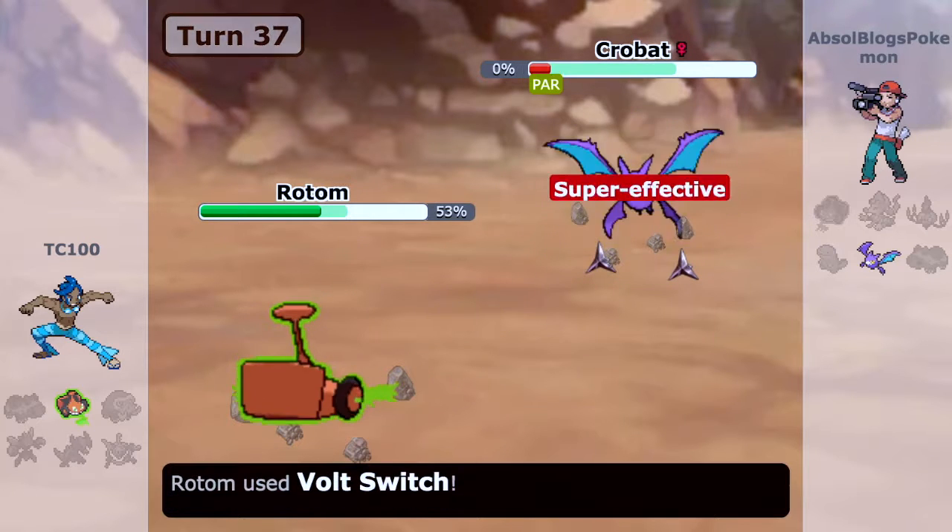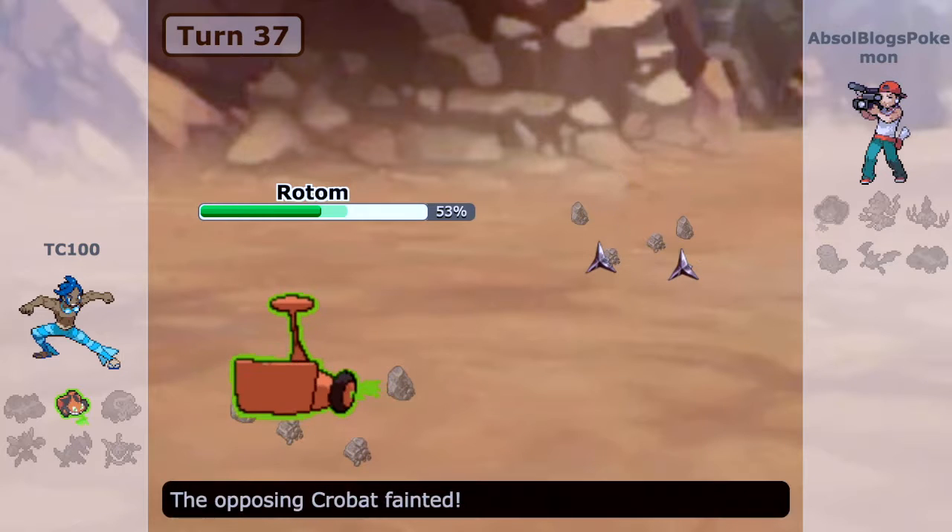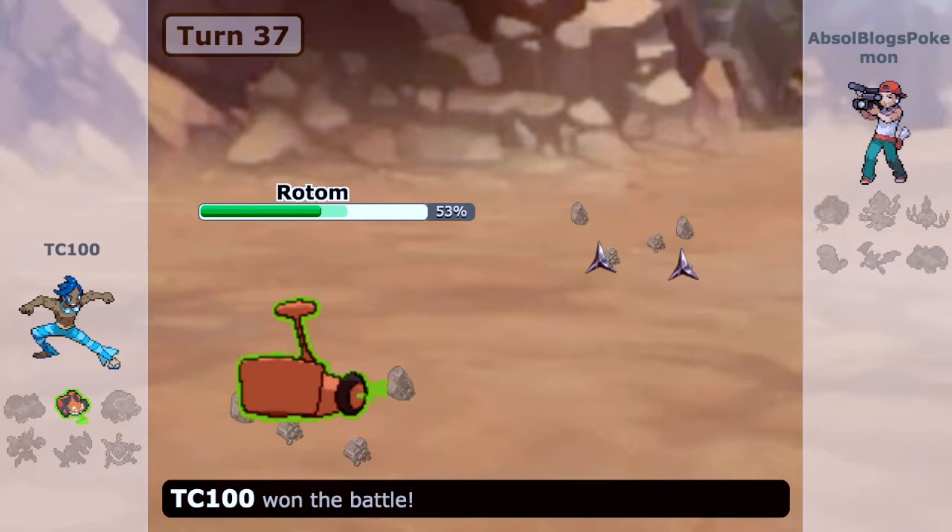That was huge because Brave Bird would have obviously KO'd me from that HP range, and the critical hit there didn't matter. Oh my god, that was a great game. I went for my Z-Power, failed to KO, and then he got paralyzed — he could've gone for Brave Bird and just KO'd me. It was a 50-50 and I won this one.